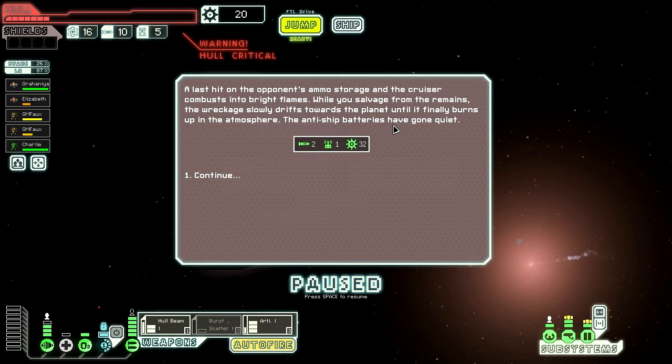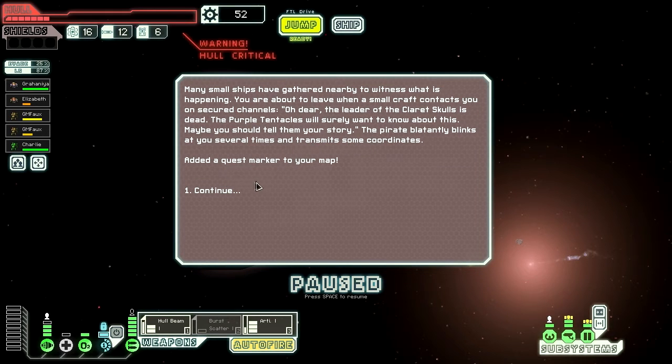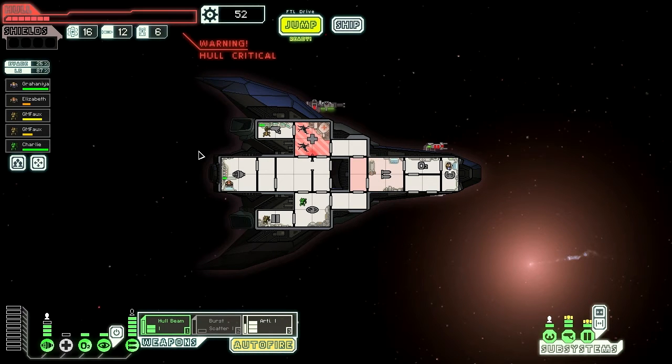A last hit on the opponent's ammo storage and the cruiser combusts into bright flames. They stored their ammo in their shield compartment? While you salvage from the enemies, the wreckage slowly drifts towards the planet until it burns up in the atmosphere. The anti-ship batteries have gone quiet. Many small ships have gathered nearby. A small craft contacts you on secure channels — the leader of the Claret Skulls is dead. The Purple Tentacles will surely want to know about this. The pirate blatantly blinks at you several times and transmits some coordinates. Lovely. First, we need to repair the hell out of this ship.